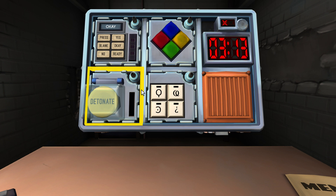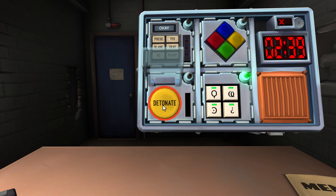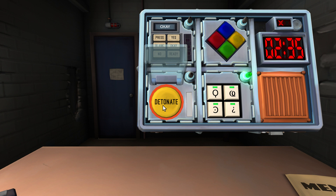Symbols: stick man head, a squiggly lowercase A, an upside down question mark, and a backwards C with a dot in the middle. You're going to do stick head, C, A, question mark — done. Now we have a big yellow button that says detonate. Press the button and hold it — it's white. Release with the timer showing one anywhere in position. Done, perfect.